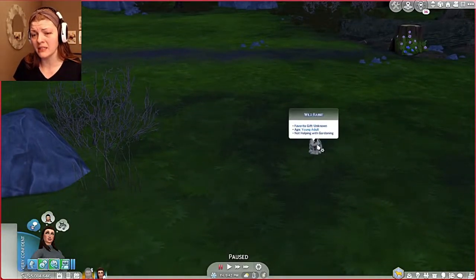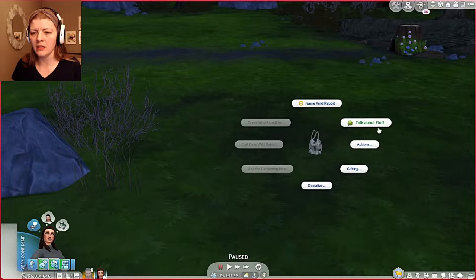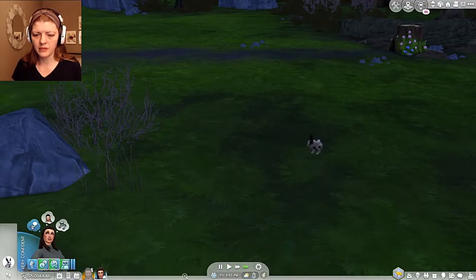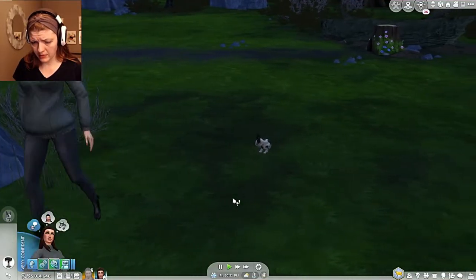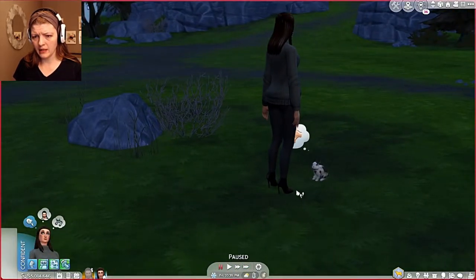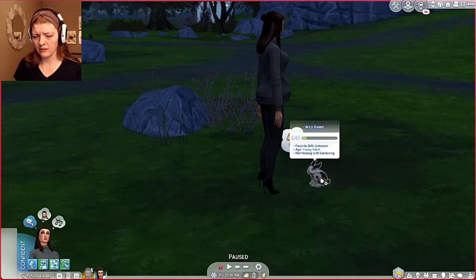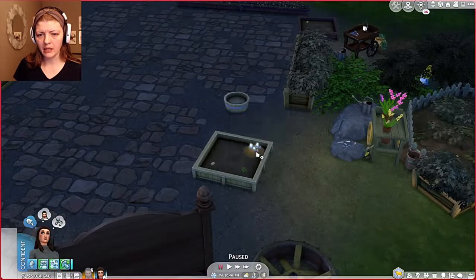There were no mushrooms in town so I didn't bother showing that. But I just found my first bunny in this area! Favorite gift is unknown — it's a young adult. How come all the foxes are elders? Can someone help me with that? Can I give a gift — would you like a tulip? Oh, the wild rabbit liked it! Oh wait, he didn't like it — it said a plus but he didn't look happy. Let's socialize quickly since we're looking for mushrooms.